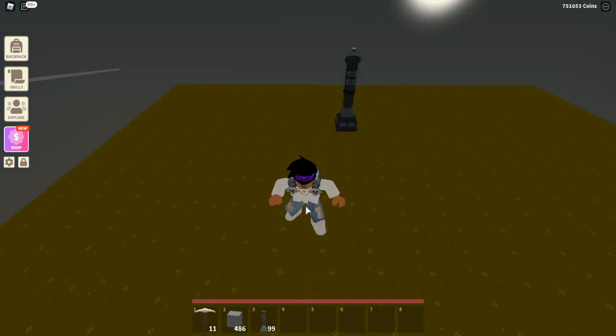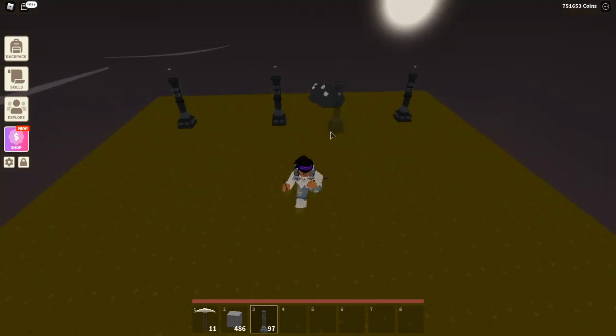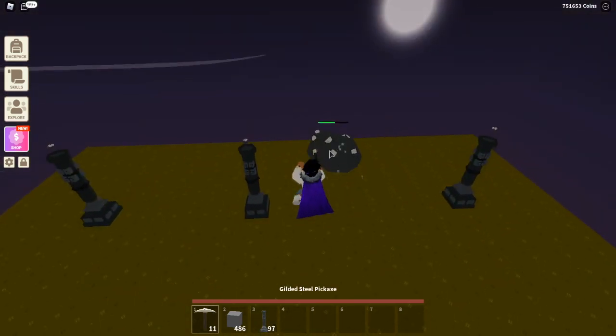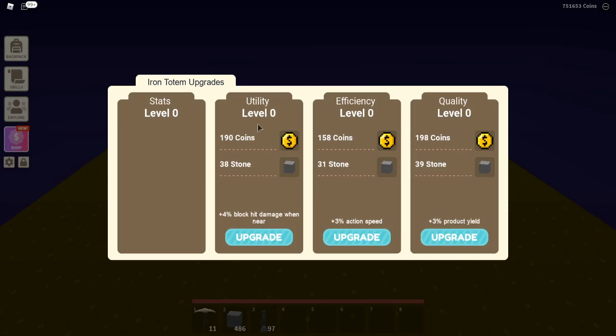Let's go ahead and place two more totems. As you can see, the iron will still generate as normal. Let's open it and click upgrade. If we upgrade the utility, you can see what it requires: 190 coins and 38 stone. The perk is plus 4% block hit damage when near.